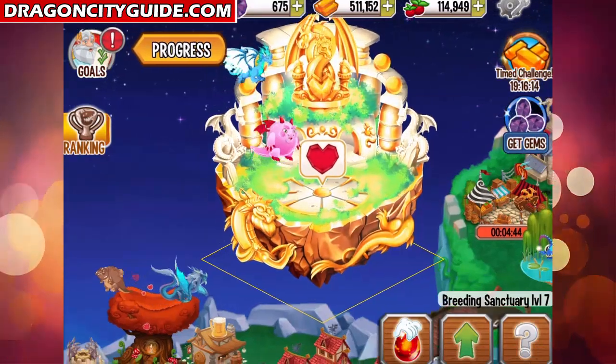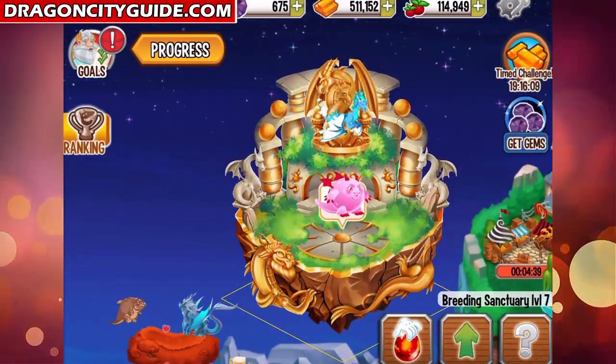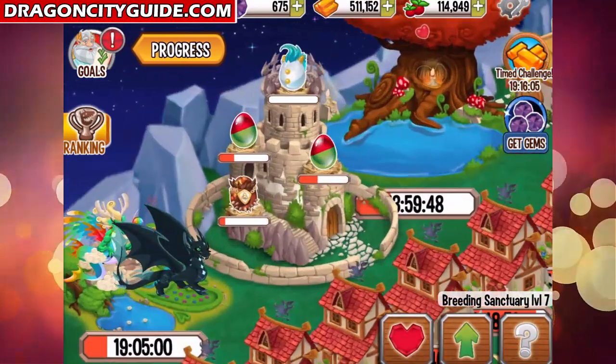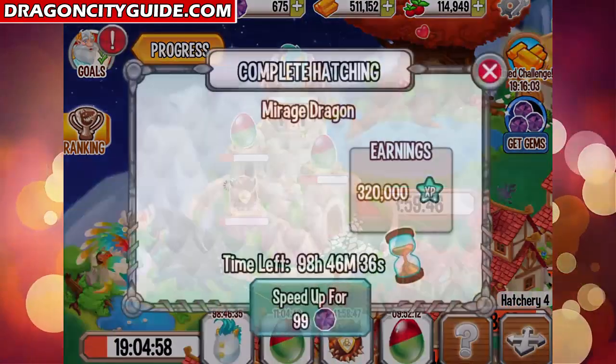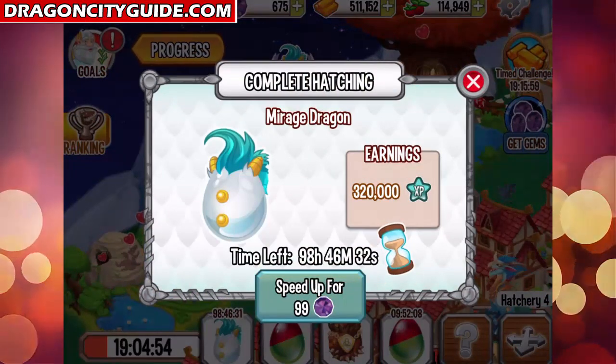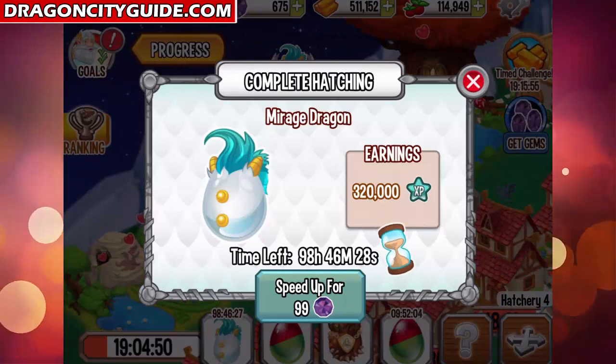If they breed for 75 hours, that only tells me I'm going to get some awesome dragon. So let's see — Gummy Dragon with Cool Fire Dragon will give you the Mirage Dragon, ladies and gentlemen! Check it out — oh my god, 99 gems.